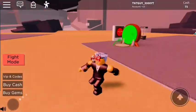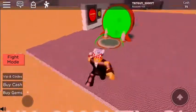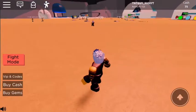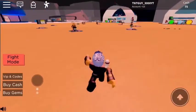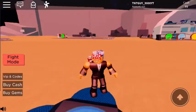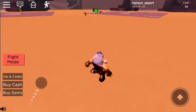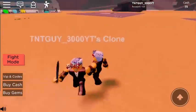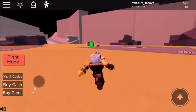Have you guys noticed this new emote button in the corner of the screen in Roblox now? I really wonder why that's there. I don't understand why there's an emote button. The clone does... and that guy's clone just slaughtered my clone. Looks like he has a lightsaber or something. Let's go back to base camp. We got 75 cash now, which is pretty good. We got 75 cash, which is good, and this guy keeps killing me.